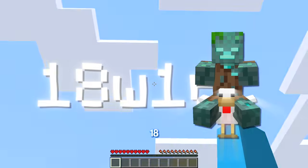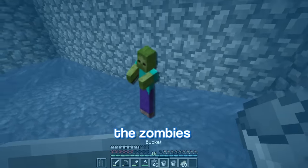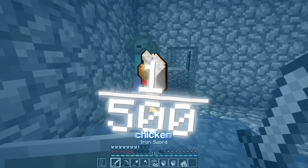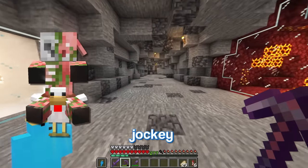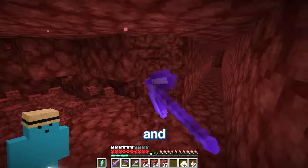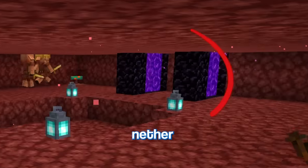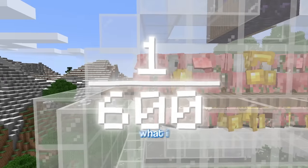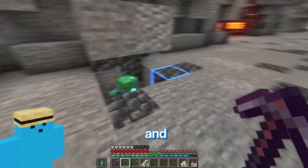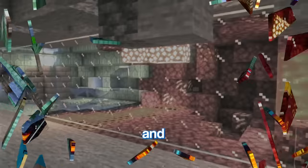The next two mobs are an adult drowned and zombified piglin on a chicken. Starting with the drowned, I need to head to 18w16a and find a zombie spawner. By placing water here, the zombies will drown and have a 1 in 500 chance of being on a chicken. Yes, there we go! For the zombie piglin jockey, I'll go to 20w11a, AFK while piglins go through nether portals, and when zombified in the overworld, these guys have a small chance of turning into what I want. And yes, there we go — just gotta transfer them.